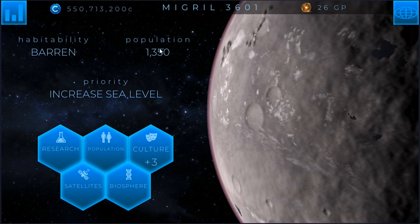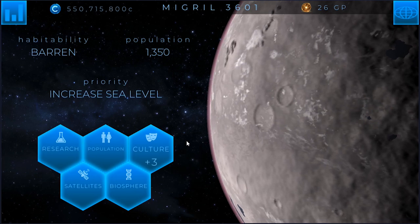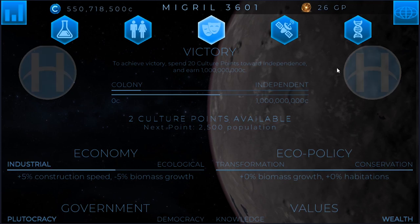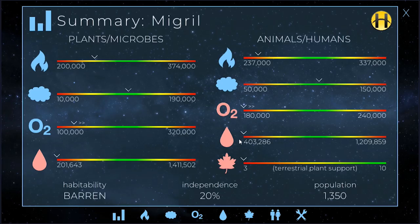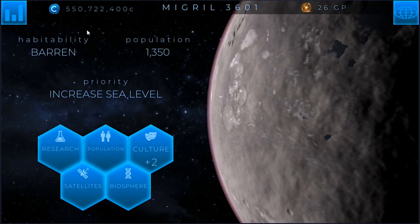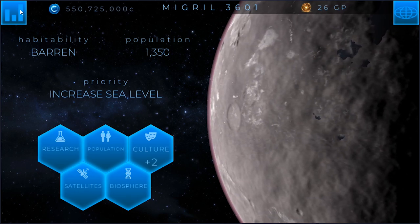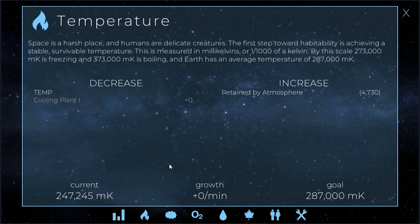Take a look at this — 1,350 population. We've got three culture points to spend. We'll go ahead and drop one of those now. That's pretty nice, a little bit closer to victory. The two other culture points puts us at 30%, so that's not bad. We've got 550 million credits, so we're ready to start doing some stuff here, spending a little bit on some changes.